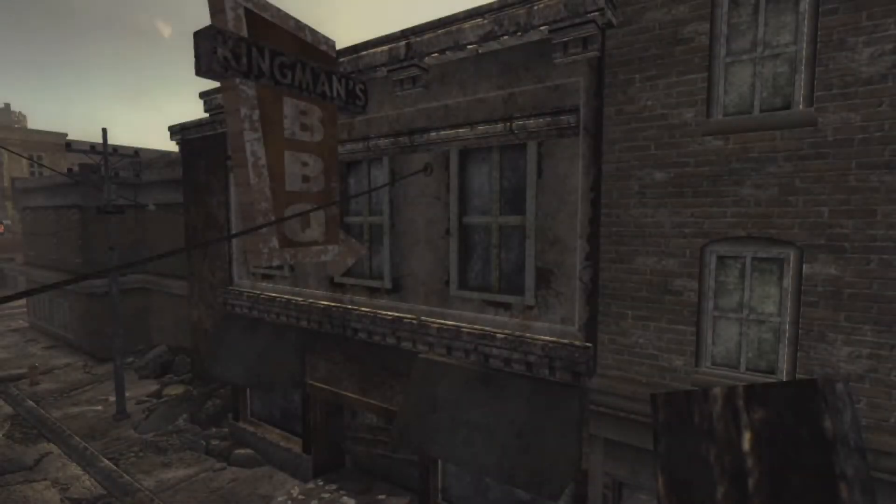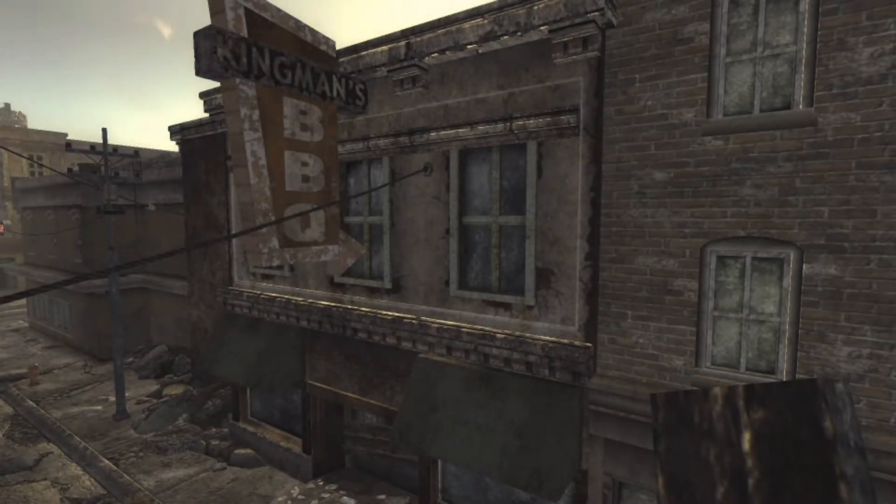2. Kingsman's BBQ. Kingsman's BBQ was a pre-war restaurant started by Felix Weaver, who ordered the sign for the store with Zappi's Neon Signs. The location is inaccessible to the player, and this company only appears in Fallout New Vegas.